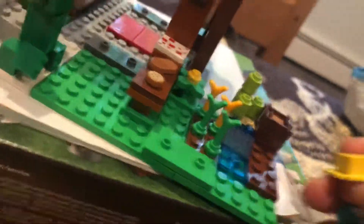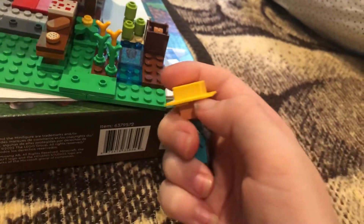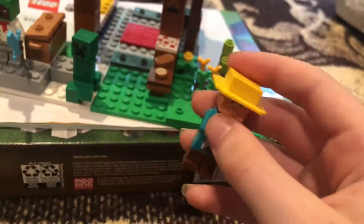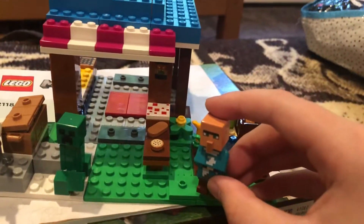Next we have the Snow Villager — and that actually is the name, it says Snow Villager. It has a new snow pattern on its tunic or vest or shirt, and it's got short legs. That's it.